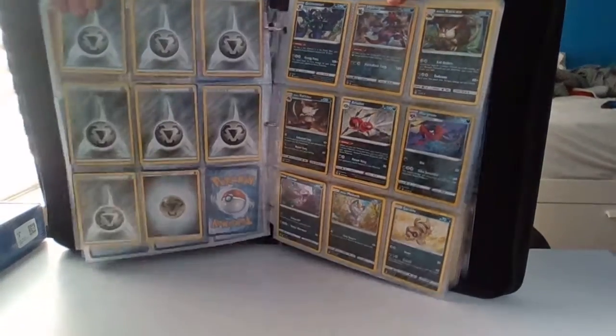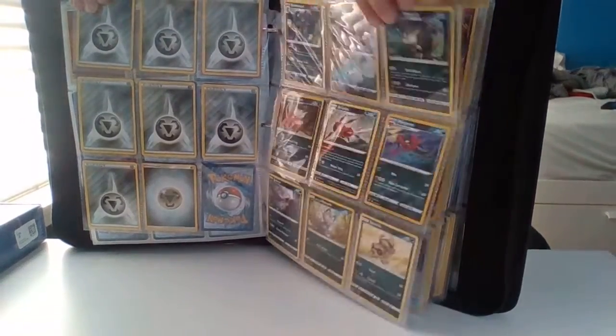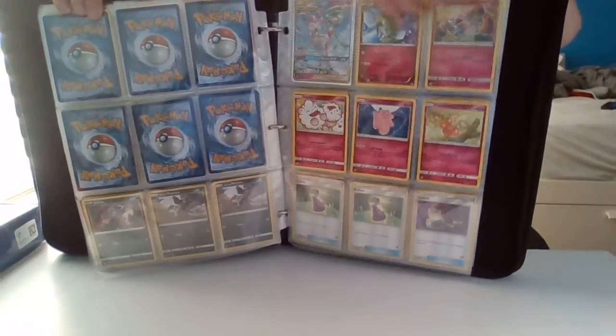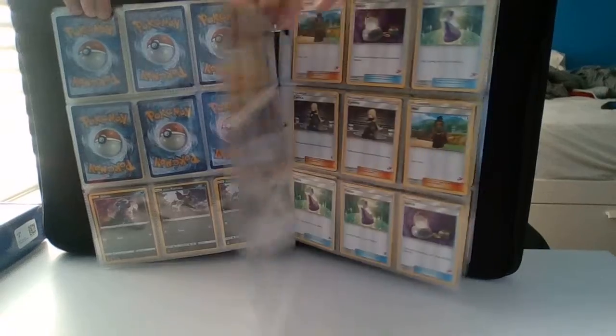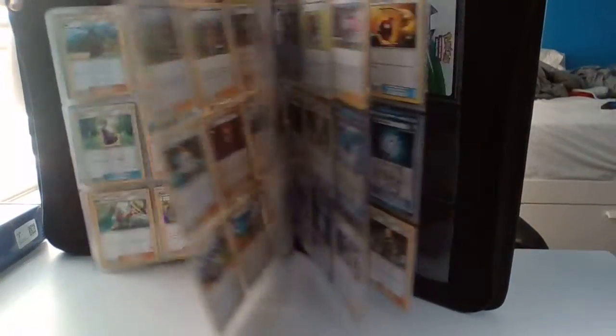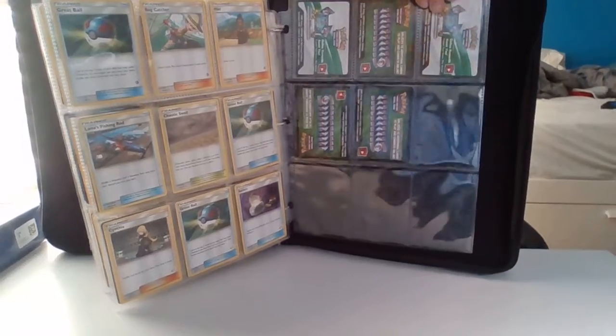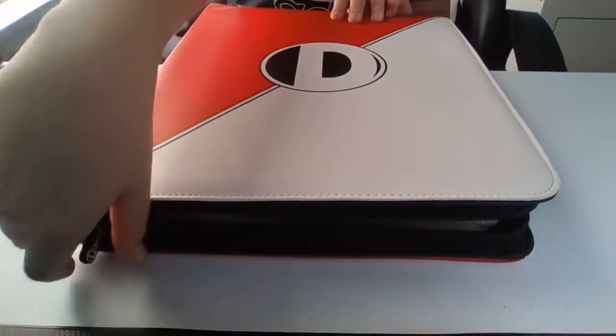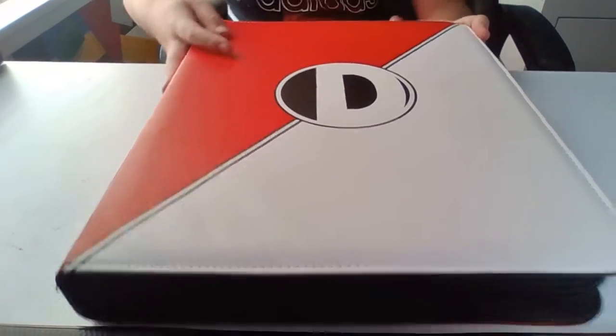We have Garchomp and something else for a tag team right there, and then dragon Pokémon right here. Pretty much the rest is just items. Also these cards right here — I forgot what they're called, they have a name. So that's probably gonna do it for this video. Again, this channel is really just for messing around, it's not for anything serious, but yeah — that's probably gonna be it for today.